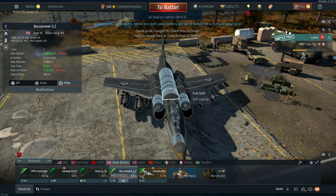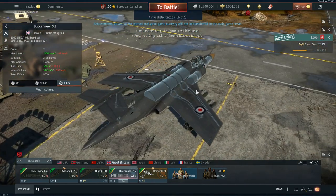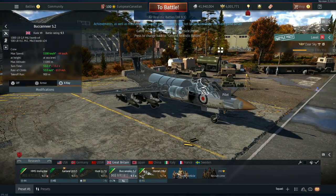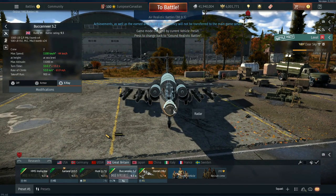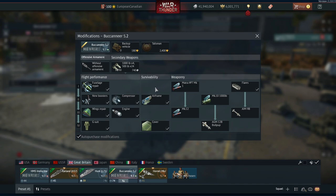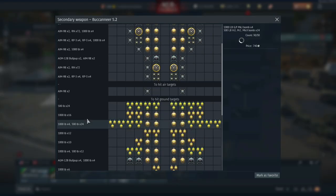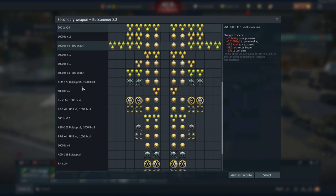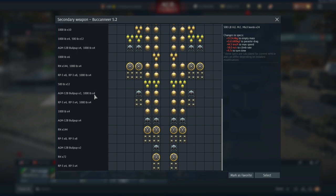The Buccaneer also has access to a radar and a bombing computer. The main thing you use this for is its loadouts — and since it gets access to no guns, it better have decent secondaries. The secondaries are actually not too bad. You start off with 24 500-pounders as a stock loadout, and get access to 1,000-pounders, different 1,000-pounders, and AGM Bullpups. It also has an internal bomb bay, so you can take a lot of these loadouts together.